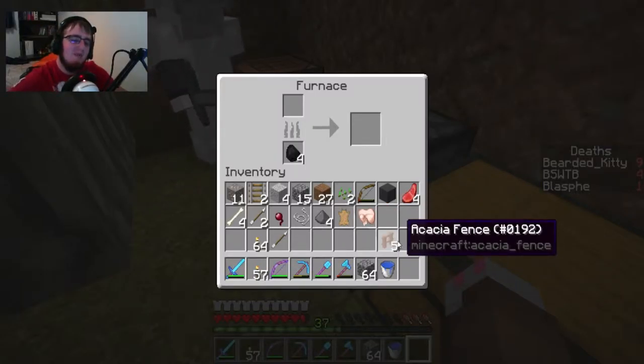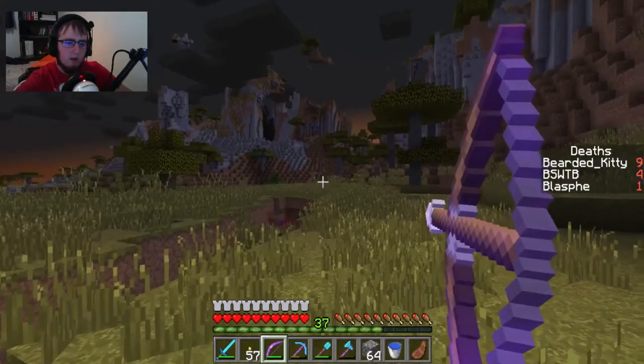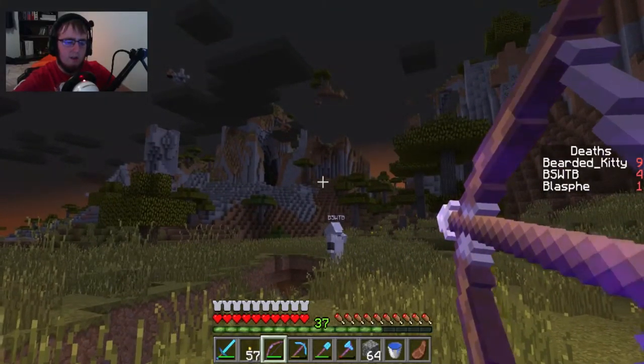Can I burn some of your fences? Yeah, go ahead. That confused me so much - I shift-clicked on the fences and suddenly there was coal. I was like, is that new in Minecraft? Minecraft, are you playing tricks on me?